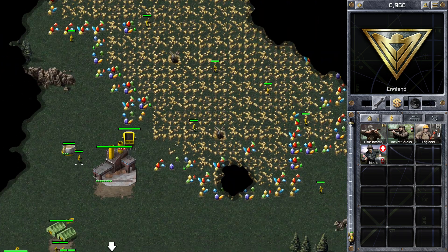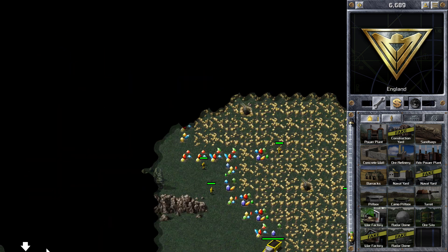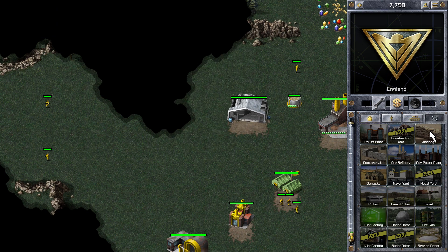My allies have started up north. They're in a pretty good position as well — they've got a nice gem field near them and they're not too far away from me, so I may be able to help them later on depending on how things go.